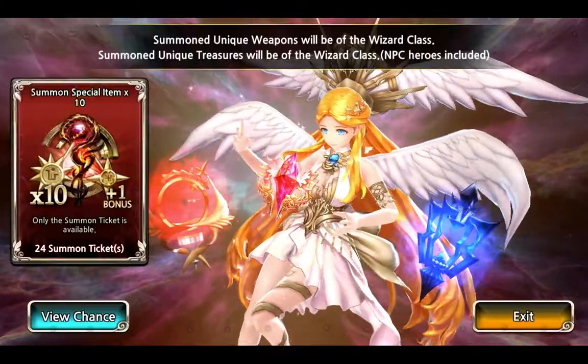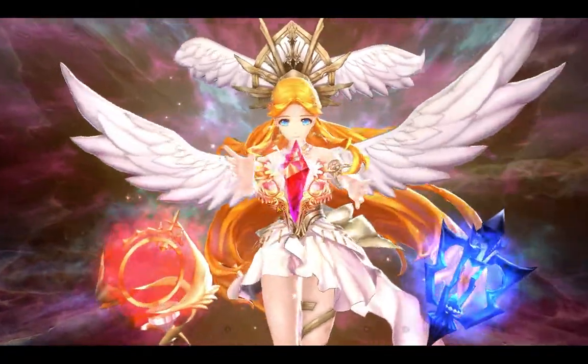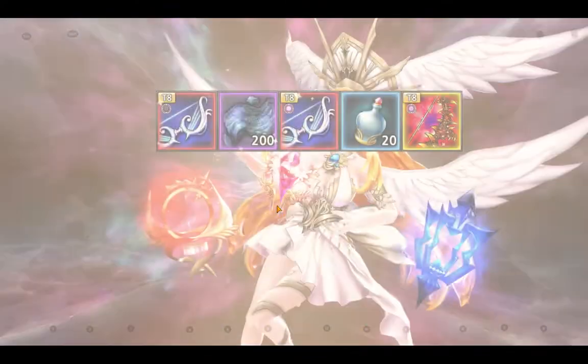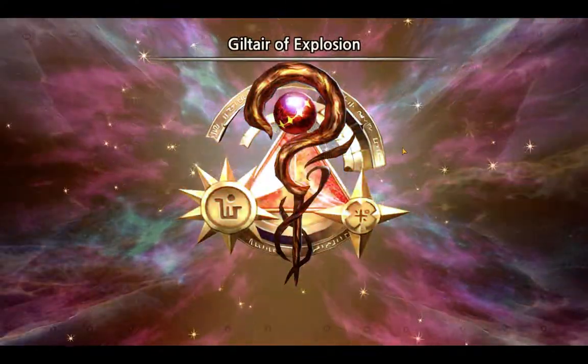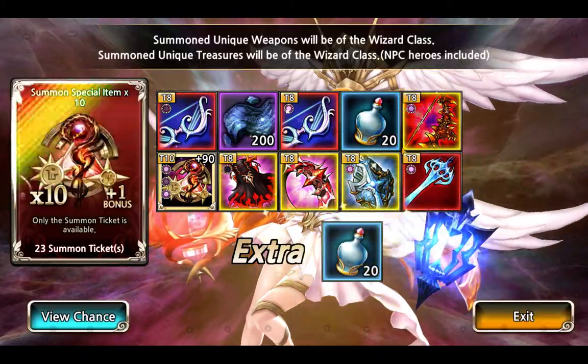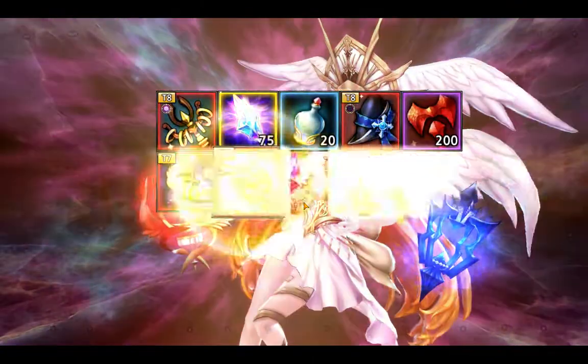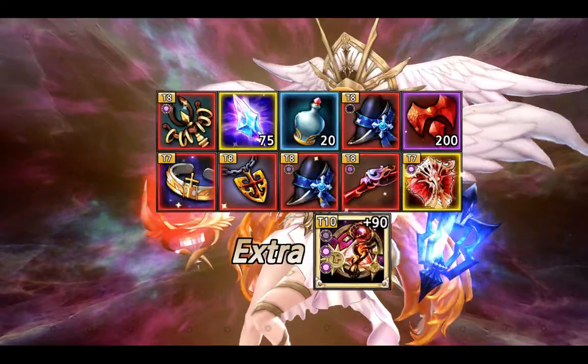We had to make a lot of inventory space actually to try and fit 24 summons into this. That's a class UV — a wizard class UV. So far nothing. One more class UV. Getting there guys.